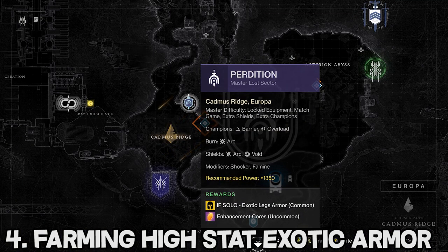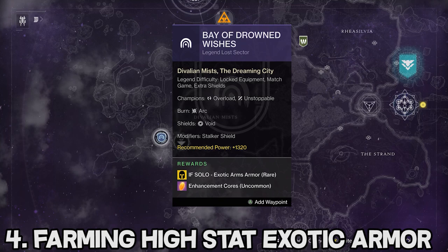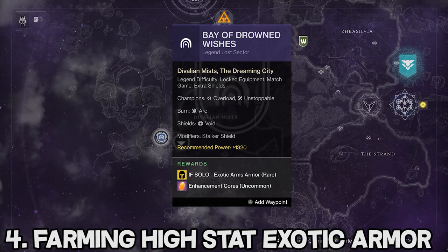The reason I recommend farming the 1320 Lost Sector is because the 1351 is quite a bit harder, takes more time, and it really doesn't feel like it drops more exotics. I know it says it has a higher chance, but I have done a lot of these and it feels pretty equal. There's really no trick to farming these Lost Sectors — you just go in, clear them out, repeat, and eventually you should get the exotic you're looking for. It might take a few attempts, but it is definitely worth it in the end.